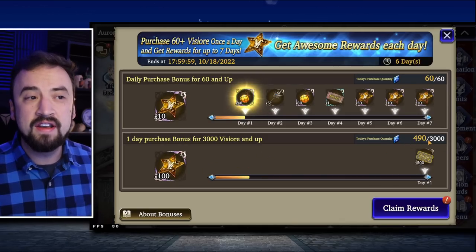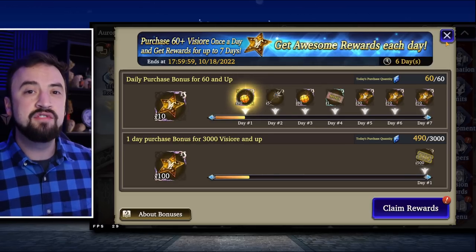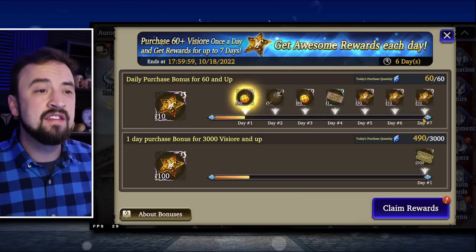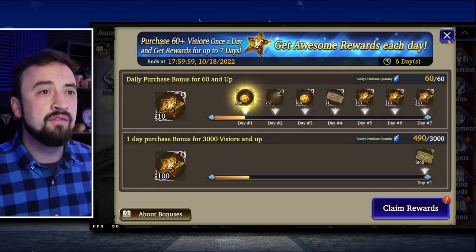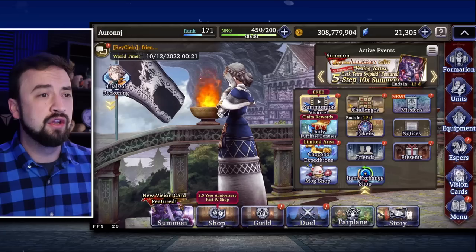Note that I've already got 490 paid Viz. There is a pop-up shop for like 8 bucks today. It is one of the better ones I think I've seen. There's not like summon tickets in there, but there was a ton of goodies for 8 bucks. I just went ahead and instantly picked that up. I'll have to finish out this 3,000 paid Viz purchasing to get mine finished. But that pop-up shop is only available for 2 hours the first time you log into the game. I picked it up — I thought it was pretty good.